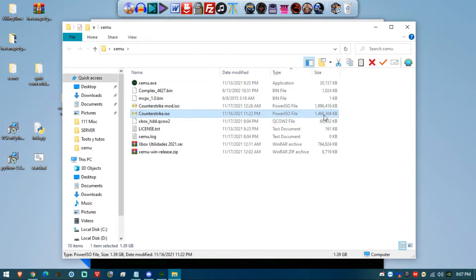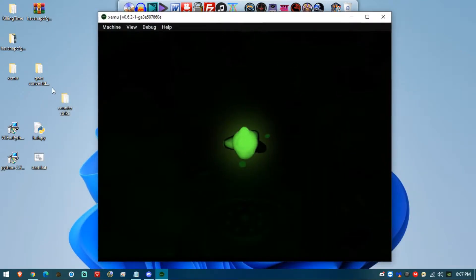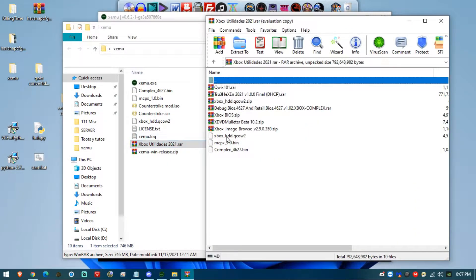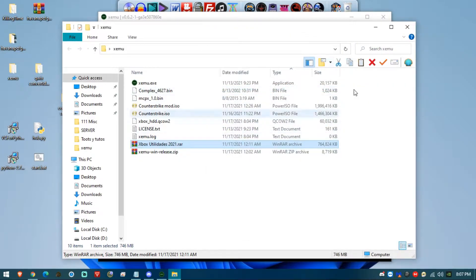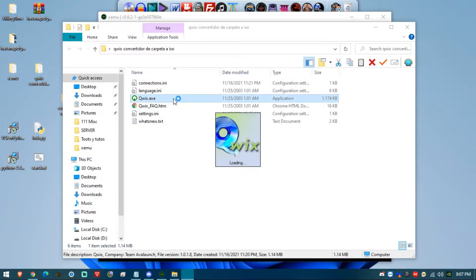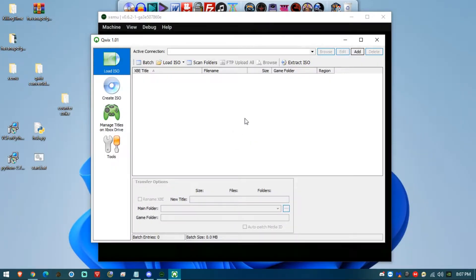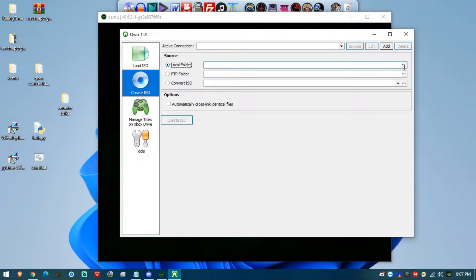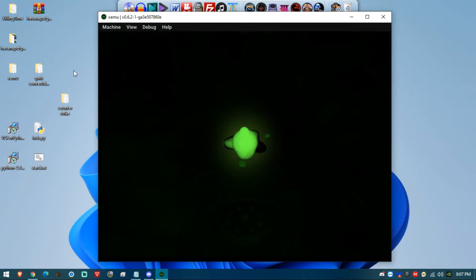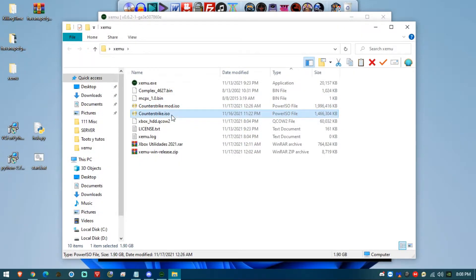In my pack under Xbox Utilities, you'll find qwix101. Extract that and open the program. You'll need it to transform games from folders into ISO format. Go to Create ISO, select Local Folder, choose the game folder, and click Create ISO. That's how you convert games into the proper format that xemu reads. In my case, I have two Counter-Strike ISOs here.